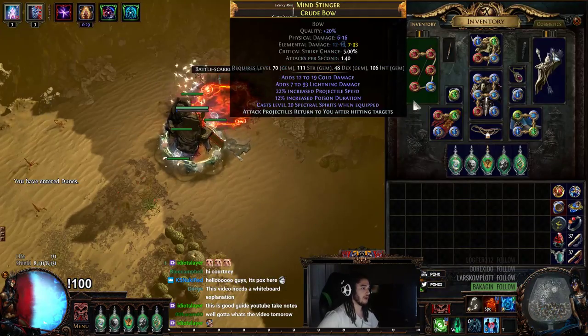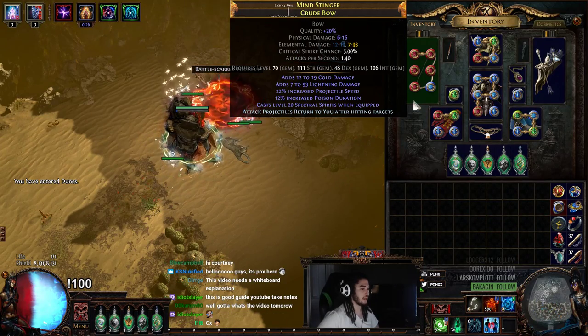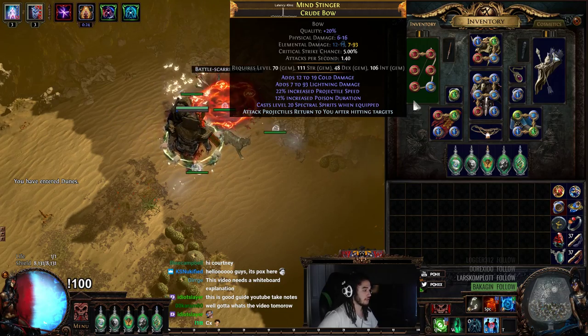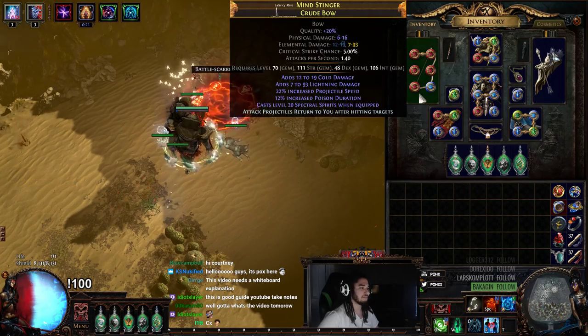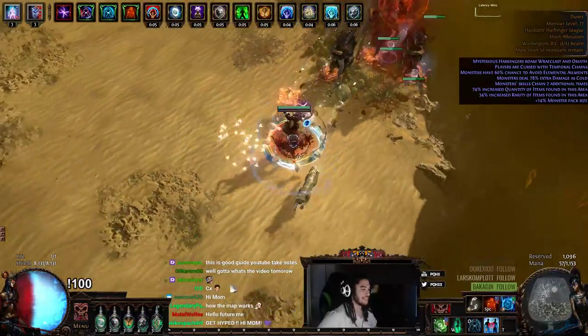The most important thing for this build is you have to have a bow with Spectral Spirits, which comes through the Essence of Insanity. You don't have to have these exact links — I don't even know if these are the best links to be honest. It's very difficult to figure this stuff out because there are no calculators in game, but this is what we're running with right now.